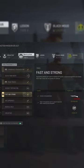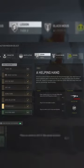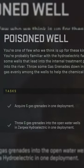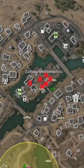The mission requires you to acquire six gas grenades in one deployment, then throw those six gas grenades into the open water wells in Zarkwar Hydroelectric in one deployment. The wells the mission wants you to throw them in are the mini pools dotted around the Hydroelectric mini island.